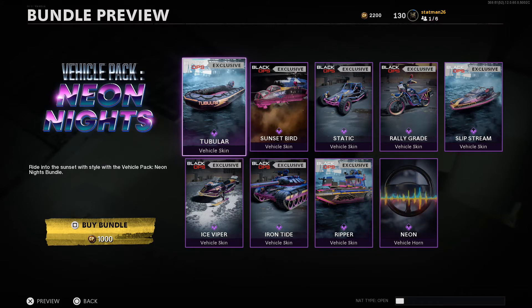You are going to get a blueprint in the 80s neon theme for all eight vehicles, available only in the larger game modes in Cold War such as Fireteam Dirty Bomb and the combined arms modes.